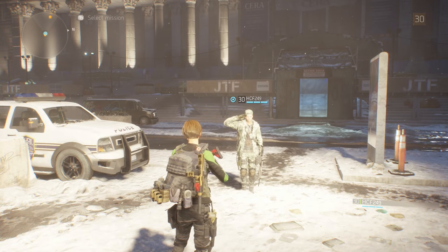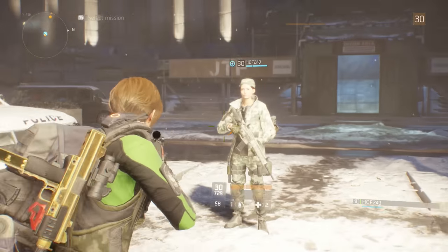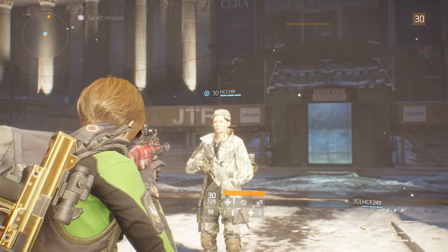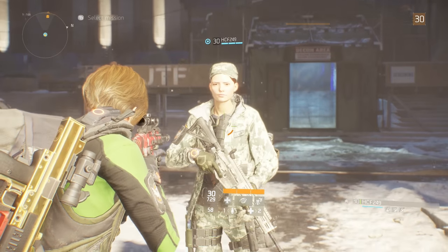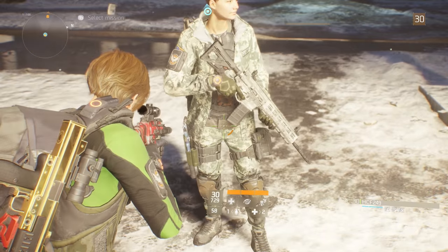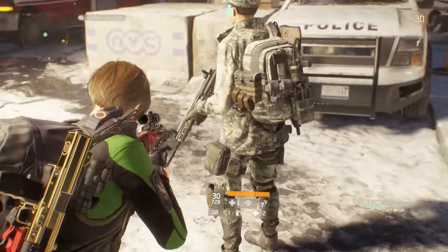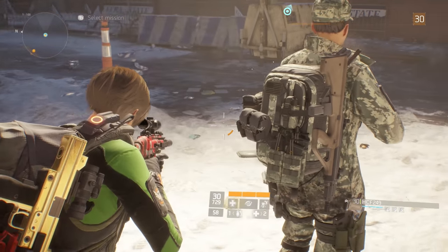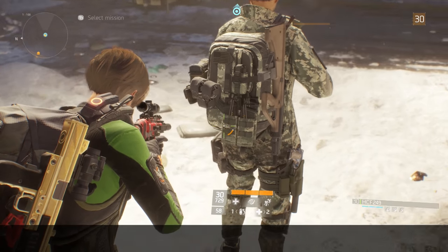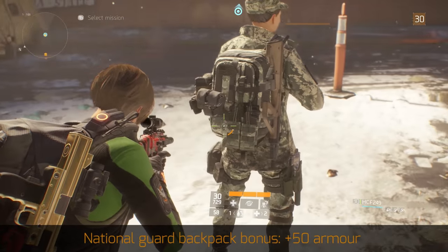The National Guard outfit is your general attire for the army. Seeing as the army is the JTF and the Division, this is their suit — fully camouflaged from top to bottom. I do like the camo design; I think it looks really cool. When you move to the bag itself, I love the bag as well — there's nothing to hate. I like the magazines and the radio attached to it. None of which you can use, of course, but hey, it looks cool.